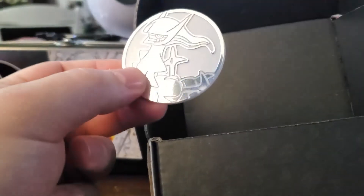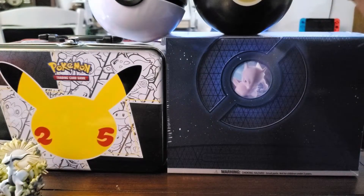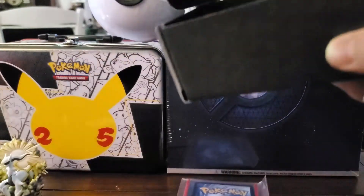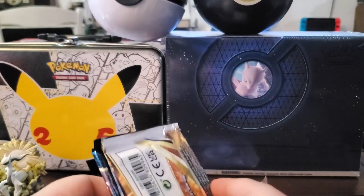Let's see if we can get it open. It feels like the card is on the first bit, and we ended up with an Arceus coin. So there is our card. You get four packs and a card, very similar to that Troll and Toad box that we did earlier.